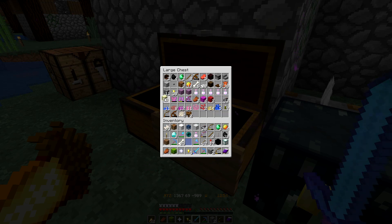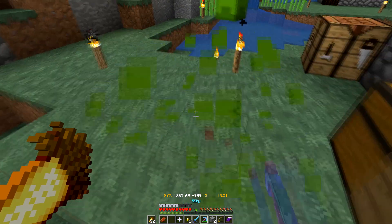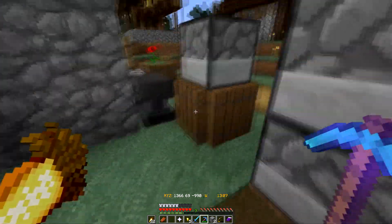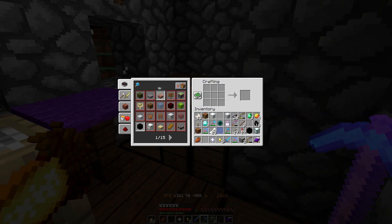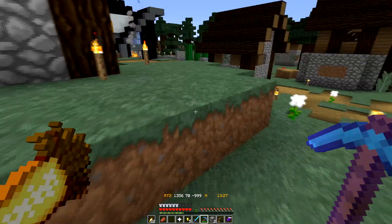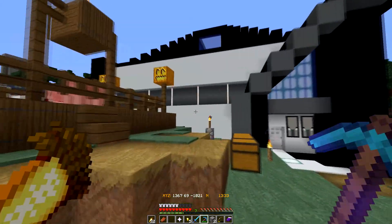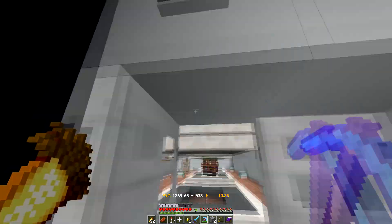Easy peasy! There we go - now we have our nether star. To make the beacon you need four pieces of glass and three pieces of obsidian. One of the other things I did off-camera was I finished up the villager trading hall - we'll take a quick spin around that in just a minute.